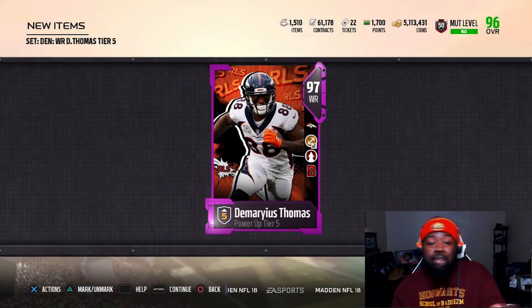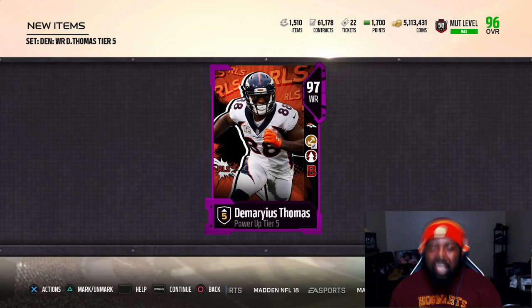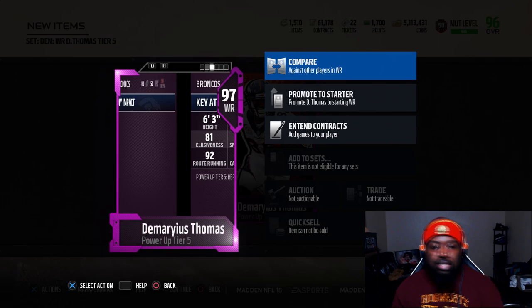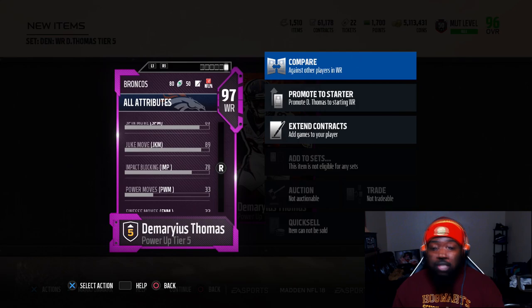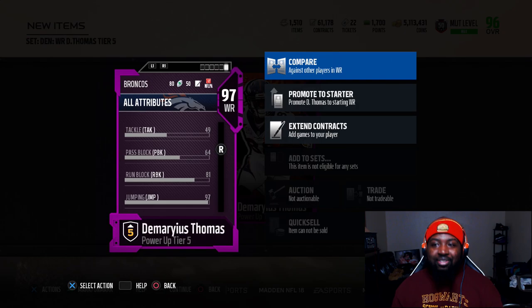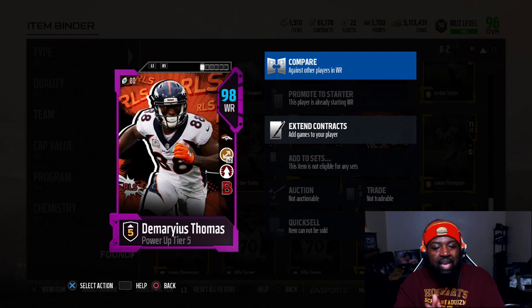Let's go ahead and get this 97 overall dual-chem amazing wide receiver. The one knock this card has, if you're going to knock anything outside of a bigger power-up, is going to be the fact that he has battle ready. Battle ready is one of these weird abilities that receivers should not have — if it's not playmaker, you kind of don't want it. But looking at this guy's card: 94 speed, 98 release, 97 jumping, top-tier route running threshold at 92. Get that plus-one speed with toughness, and his run block is 81 — that is great.